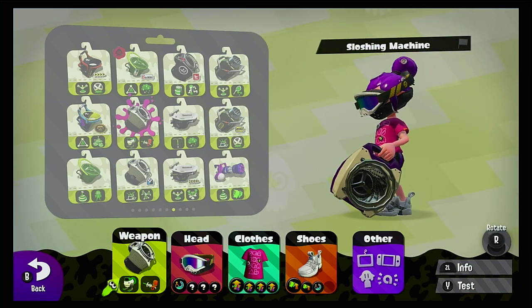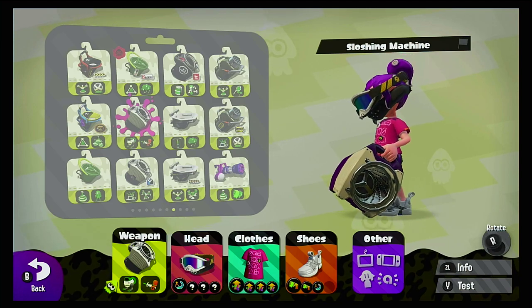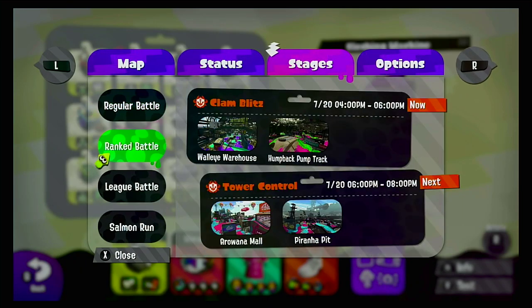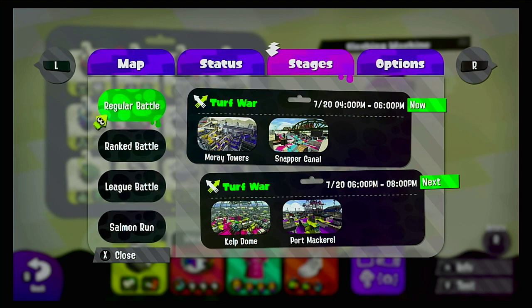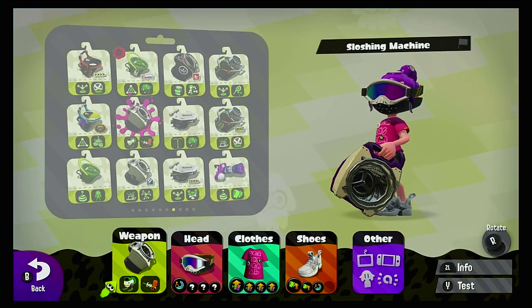The Stingray lasts longer, which is great. And if you're on some of the stages, like Port Mackerel, it's pretty good because Port Mackerel is a really narrow map — not a wide map, a narrow one. So you can hit people with the Stingray and kill them easily. I would recommend you use a weapon with Stingray on that map.